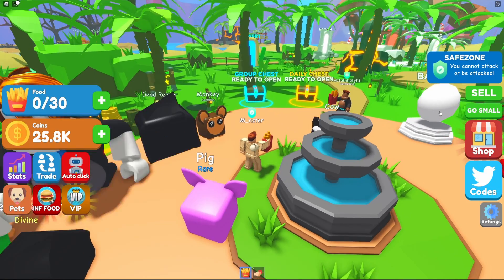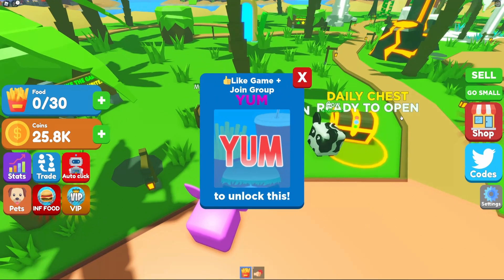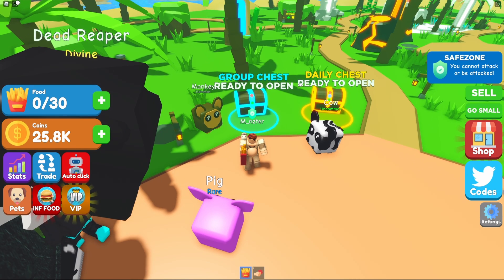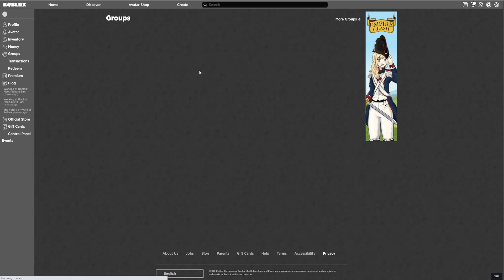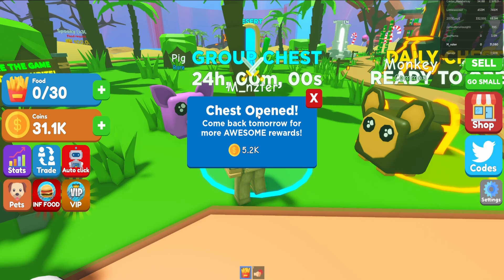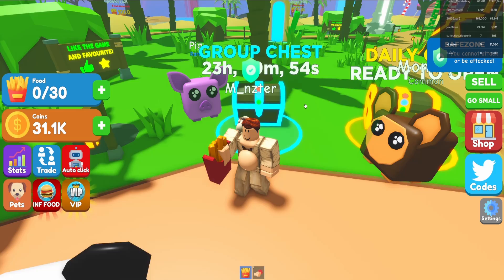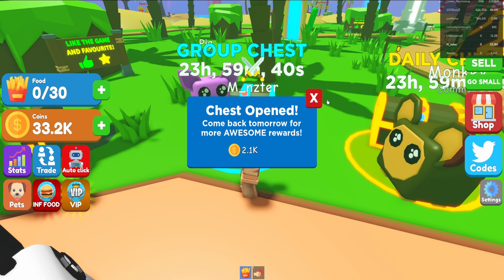To quickly showcase the feature, we joined the eating simulator — a simulator we're recreating. We can see a group chest that says 'ready to open.' When I step on it, it says something like 'like game plus join the group' with the group name to unlock it. So I join their group, rejoin the game, step on the group chest again, and we actually get rewarded — a guy pops up, says 'chest open, come back tomorrow for more rewards,' gives a reward, then starts a cooldown. It's practically identical to the daily chest from the last episode, and that's what we'll be building on today.